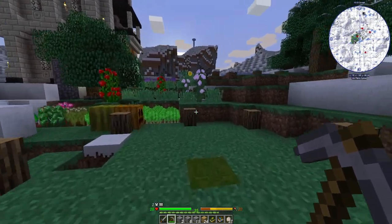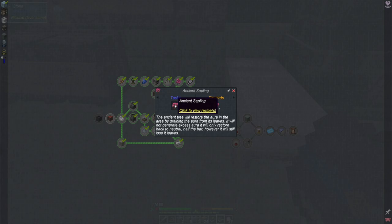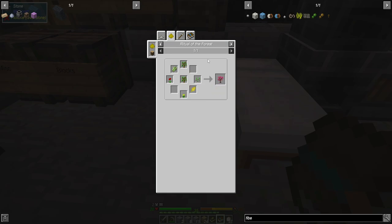The next quest is to get an ancient sapling. The ancient tree will restore aura in the area by draining the aura from its leaves - it will not generate excess aura, only restore back to neutral, half the bar. It will still lose its leaves though. That's a little concerning - the ritual I have right now will keep reducing aura without permanently damaging it. The good news is it works on bonsai trees so I'll have to make more of those. Looks like you get some pretty cool stuff here.